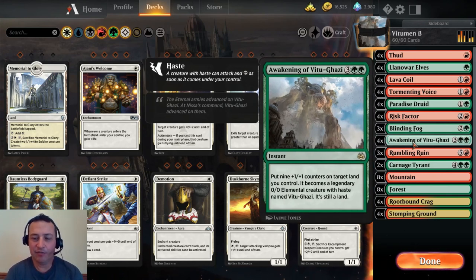Awaken Vitugazi is an instant for two green and three. You can put nine 1/1 counters on a target land — it becomes a legendary elemental creature with haste named Vitugazi, and it's still a land. This is an instant, so we want to cast it at the end of our opponent's turn when they're tapped out, with little board presence.